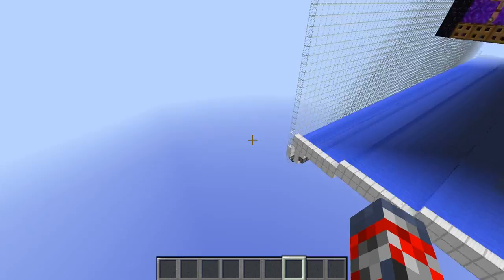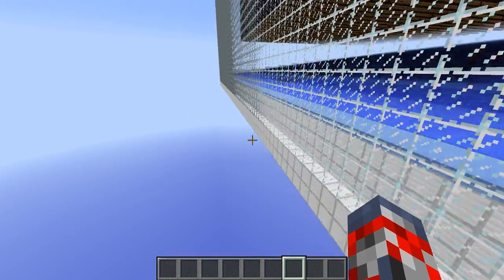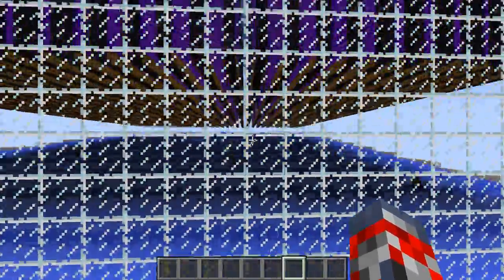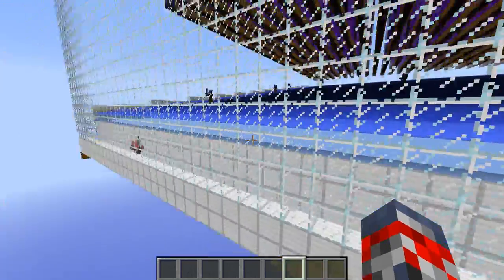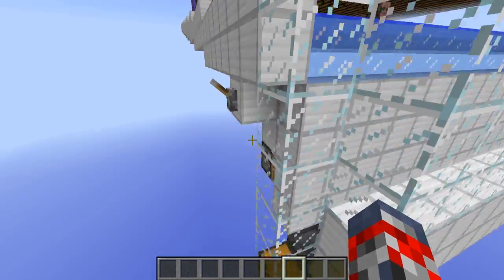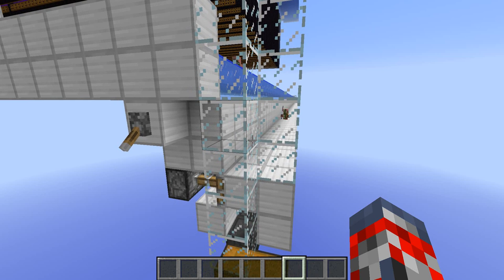So let me just get out of this and come down here. As you can see, there are already a few Pigmen falling down. If you let this design go for a very long time, the Pigmen that you get on this gold farm is just so many it's unbelievable. So then what you simply do is come around here and just press this lever.